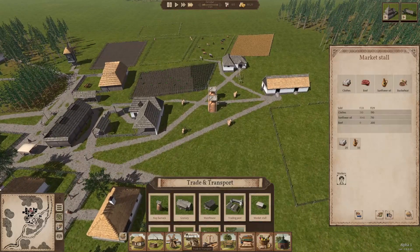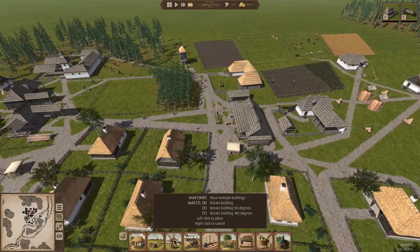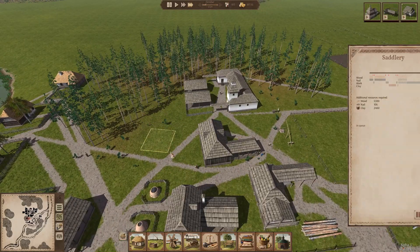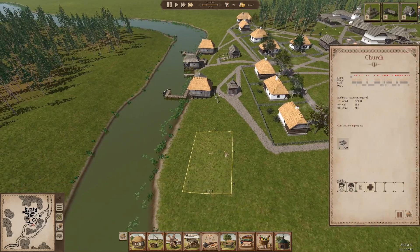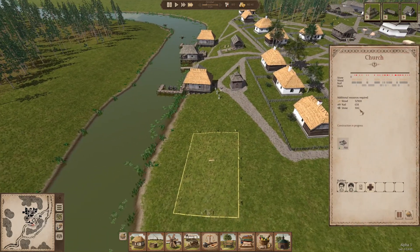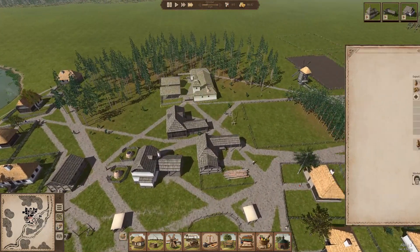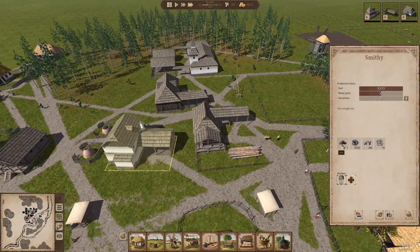It looks like we're currently out of beef. We also need to build for pigs — we haven't prepared for that yet. There's also a saddlery we can build to make horse tack from leather and metal parts, so I'll go ahead and queue that up. The church requires a lot of wood, nails, and stone. I need to check on our iron supply because I'm not sure how much we've got left — we may need to buy more iron.